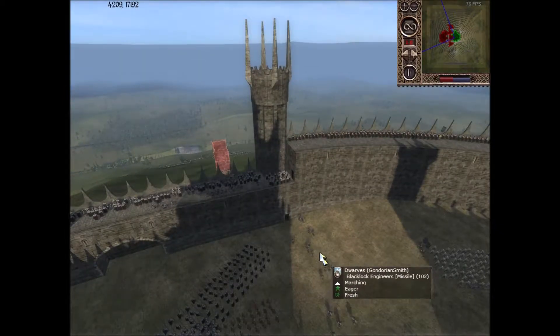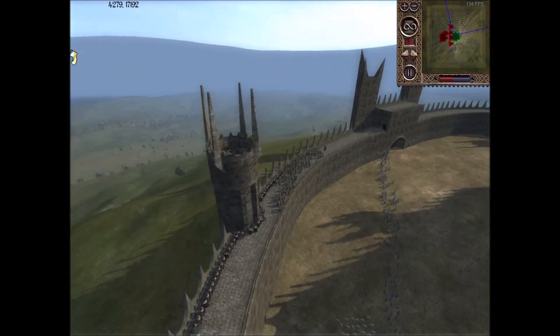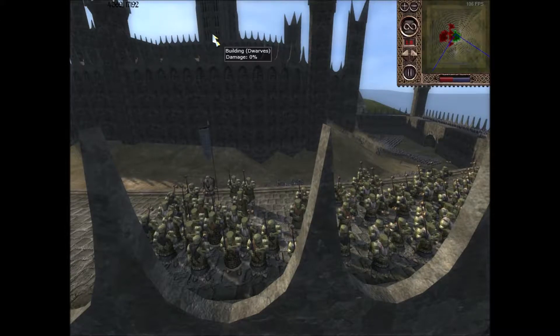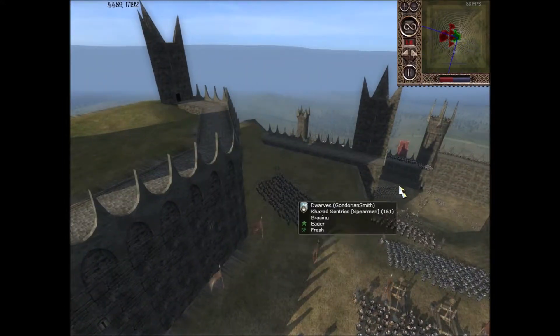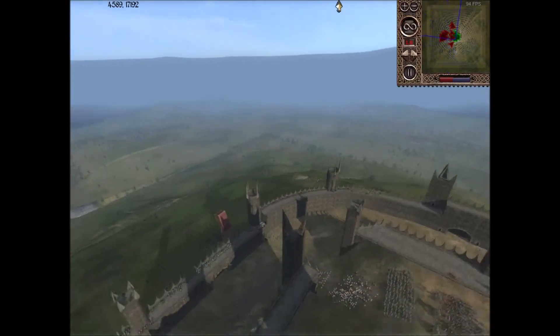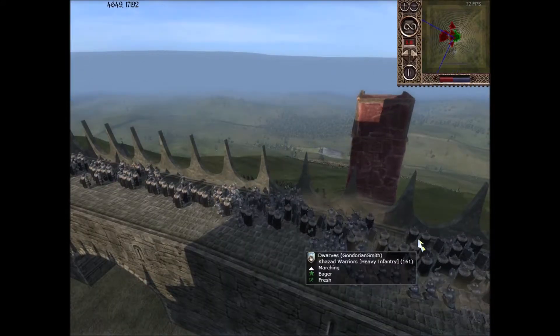I'm also moving away my Blacklock Engineers, although they get a bit stuck. I brought up some Hammers of Gundabad — their shock infantry is very similar to trolls in that it's good to support them, but I just couldn't spare them at this moment. At this point in the battle I was still thinking I'd just defend the main gate and go up to the hill, but I end up putting all troops to defending the outer wall. I've brought most of my Blacklock Engineers off and put two units of infantry — one shock and one Cousin Warriors — in their place.